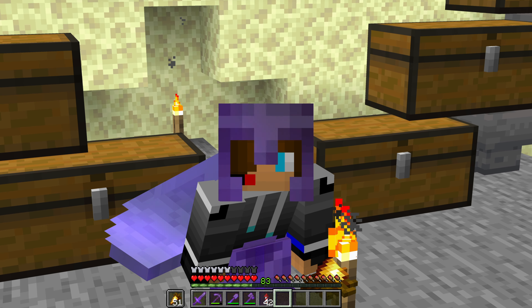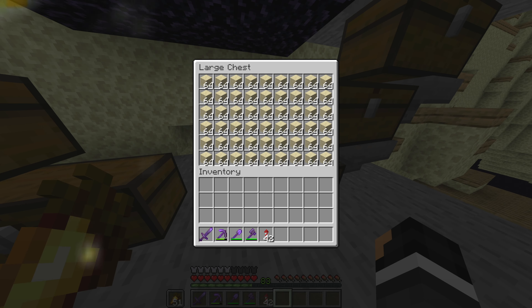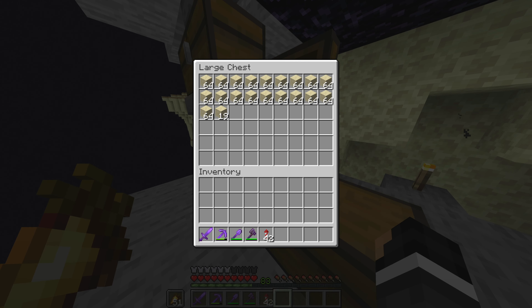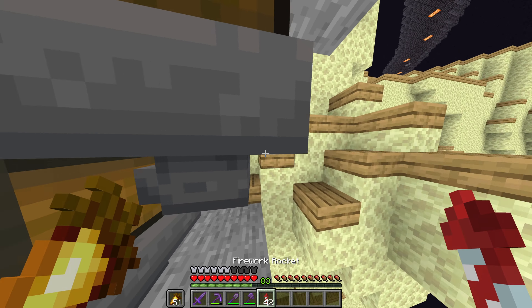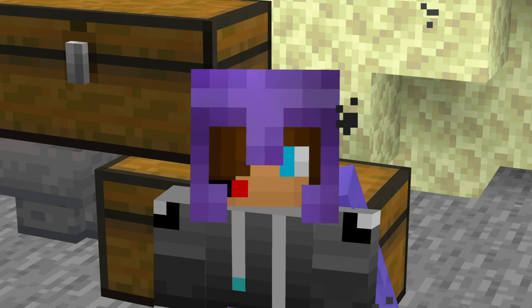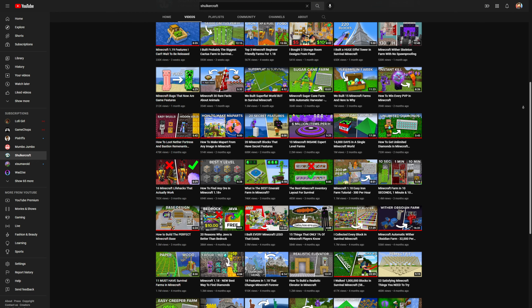Just to do a test on how good this farm is, I decided to AFK for only 30 minutes. Look at how much we have — oh my god, we have about four double chests and a few stacks in the hoppers, and some extras in the upper chest of sand. I don't think I ever have to mine for sand ever again!